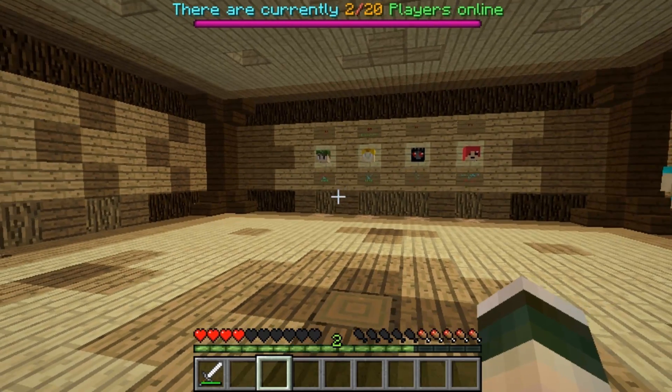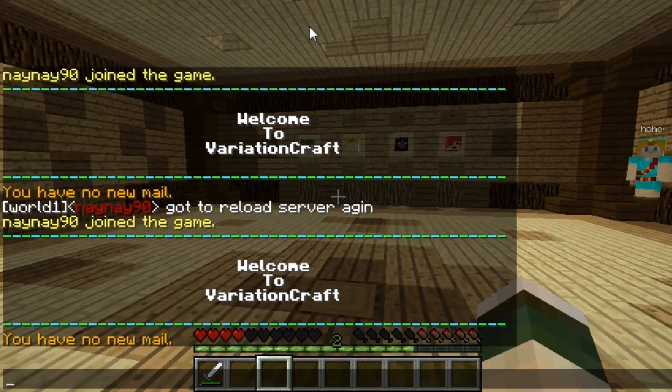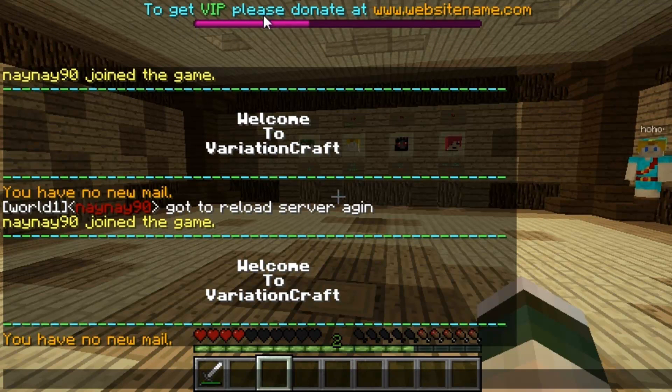Hey you guys and welcome. This video is on the plugin Dragoncast. As you can see from the top of the screen, it broadcasts a message in the boss bar and just repeats it and replaces it, so it will shuffle through a list.